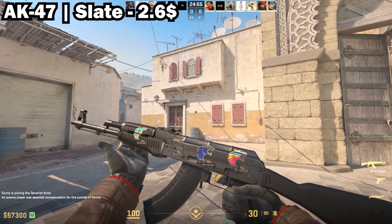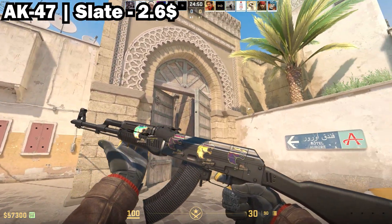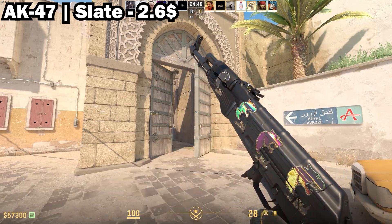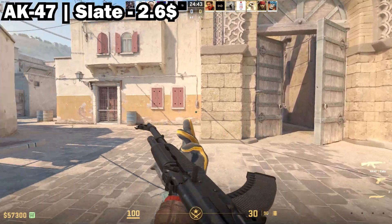In 4th place we have the AK-47 Slate in Field-Tested. This is probably the best cheap AK in the game. It is fully black and there's not much to say about it — you can basically fit any holo sticker on there and it will look very nice.